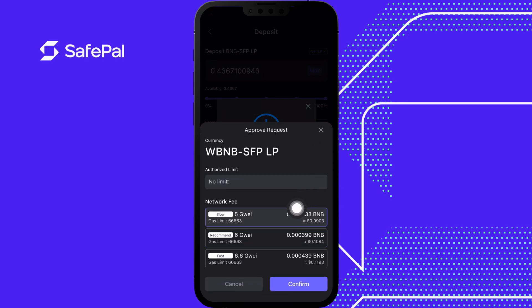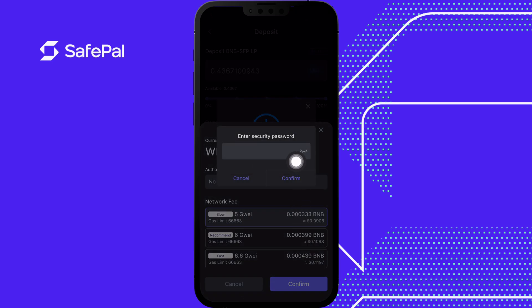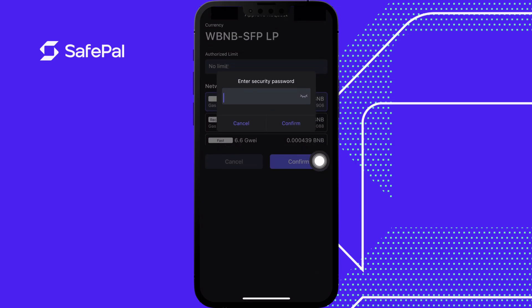Click slow for the network fee. The W in front of the token means the token is wrapped — this is a wrapped BNB-SFP LP token. This allows us to stake into the pool because it's in wrapped form, not its original form. That's what the W means when you see it in front of a token ticker. SFP and BNB don't normally have a W, but they do here because they're wrapped. We have more BNB because we are incurring additional fees. Press confirm to approve depositing money into the pool.